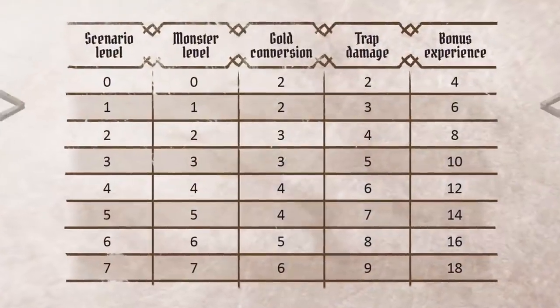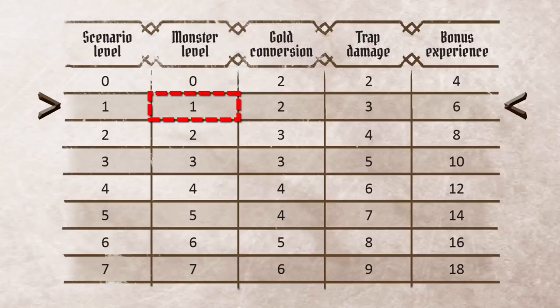When playing each scenario you can customize the difficulty setting, either making it easier, harder, or much harder. This difficulty setting will affect the level of the monsters, the amount of damage that the traps will deal you, and the amount of gold and experience points you'll earn for completing the adventure. For a starting group of level 1 characters the default scenario level is 1. I'm going to play on normal difficulty, so that means the scenario level is 1. The enemies will be level 1, any money tokens I collect are worth 2 gold each, any damage traps will deal 3 damage, and I'll get 6 experience points for successfully completing the scenario.